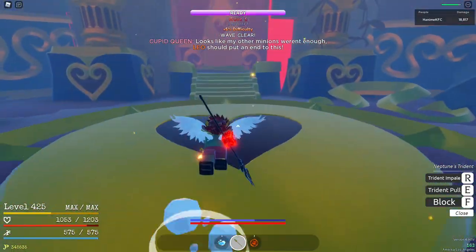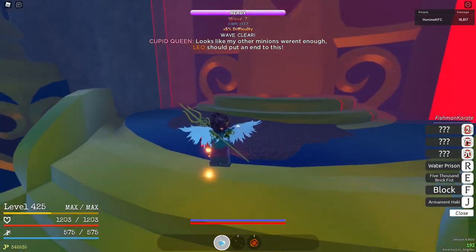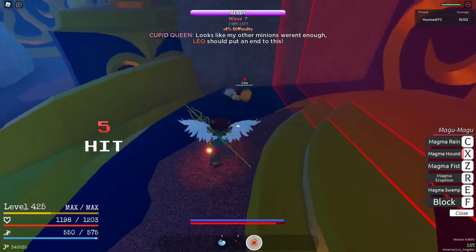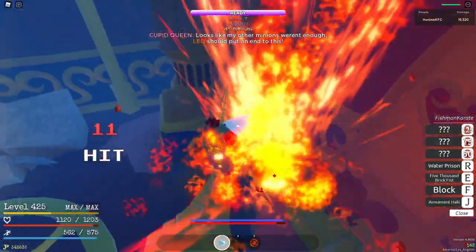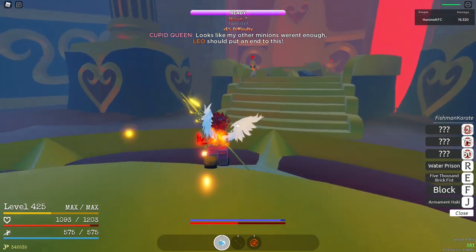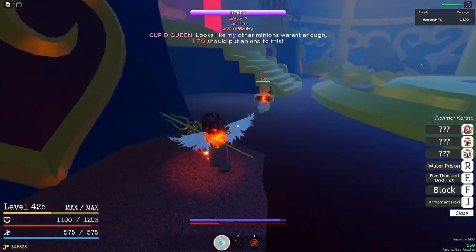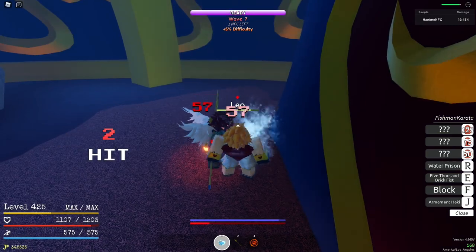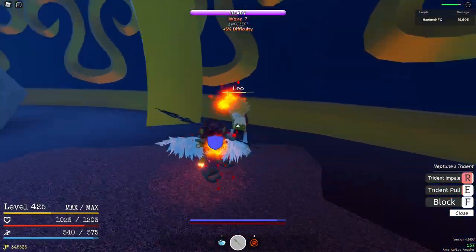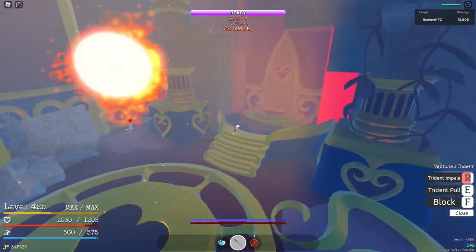Next up we have Leo. You're gonna want to use this combo — magma eruption, trident. I didn't take into account that some of you probably don't have Fishman Karate, so just hit him until he uses his ultimate, then you want to dodge his ult.